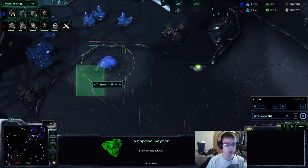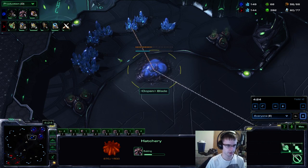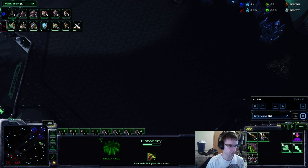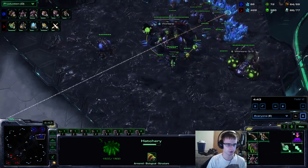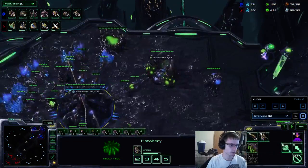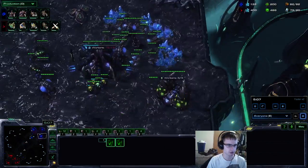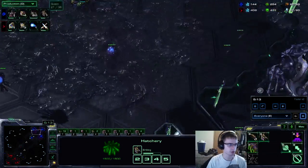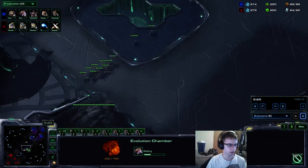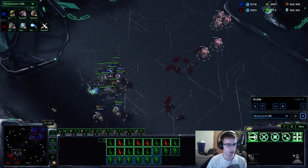I take a very fast fourth right here. With the build I end up doing — a Hydra Ling Lurker composition — this is very easy to defend due to how close it is. Always start your lair between 4:30 and 5:00. Get back on gas at about 3:45, then take the next three gas geysers because lurkers are a very gas-heavy composition. You're going to throw down two Evos and get plus one ranged and melee.